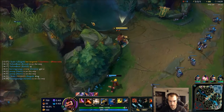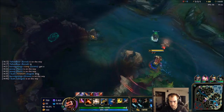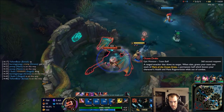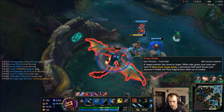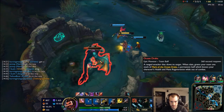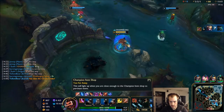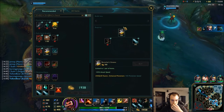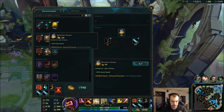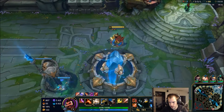I'm on my way. Chuck rewards. Kha'Zix mid. I got ten seconds on my smite. Nice. I got my boots. I'm gonna go Phantom Dancer into a Maw. I'm gonna build the Hex Drinker right now, just cause I don't trust this LeBlanc.